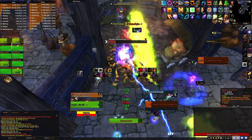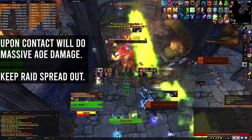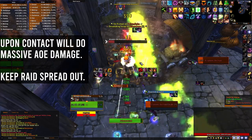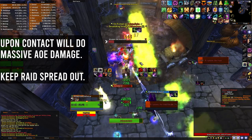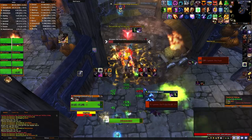Lastly, phantom horses will spawn running through the arena. If hit, it will deal AoE damage around it, so keep the range spread out to avoid too much AoE damage if someone does get hit. Continue to repeat these mechanics until Midnight is dead.